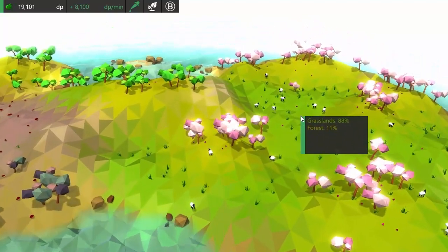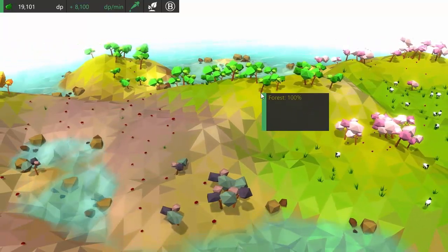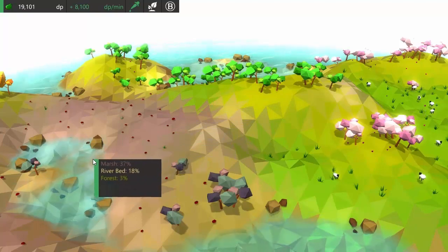So for example over here by the sheep you can see that it's almost entirely grassland, over here by the trees there's a bit more forest biome, over here it's obviously mostly marsh, and so on.